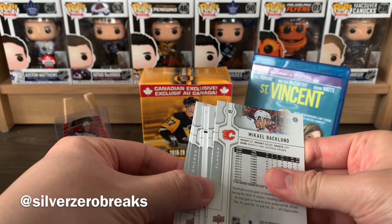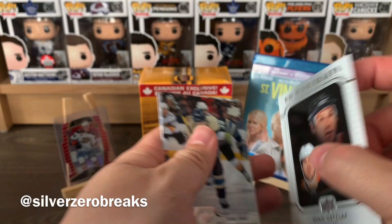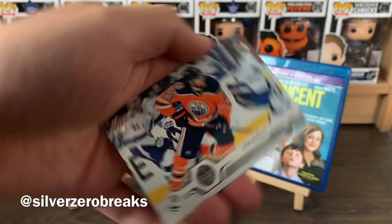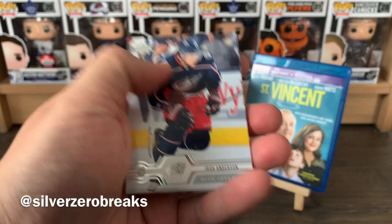If you're thinking whether I'm getting Jack Hughes or not, I think the answer is no. We got Oscar Klefbom, Evgeny Kuznetsov, Brett Burns, Thomas Tatar, and a UD Portraits of Ryan Getzlaff - something for the PC at least. Also Boone Jenner, Leon Draisaitl, and Michael Backlund.